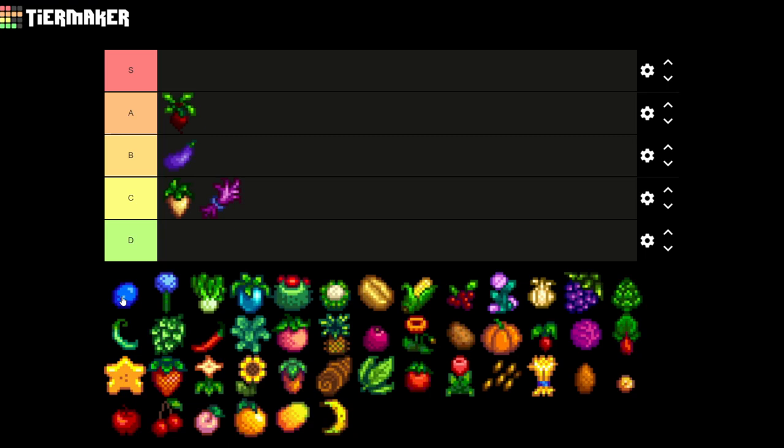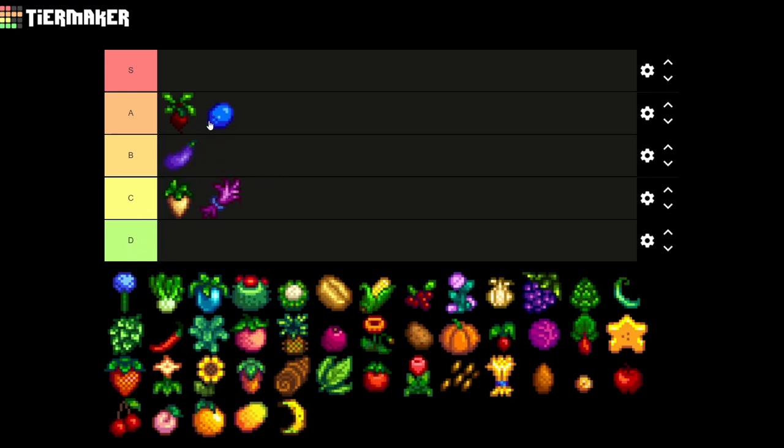For the blueberry, this is a really really useful crop. You get loads per picking and it's really nice to have for some extra money, so this one is gonna go on A tier as well. It can get you quite a lot of money when you're really low on funds since you get quite a lot of blueberries from each picking.